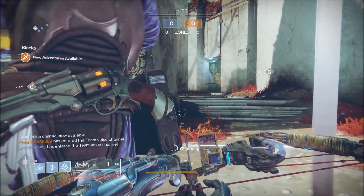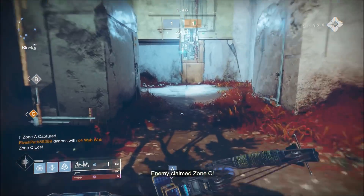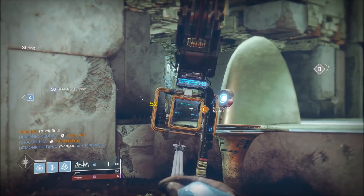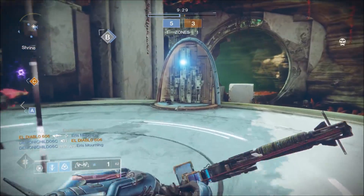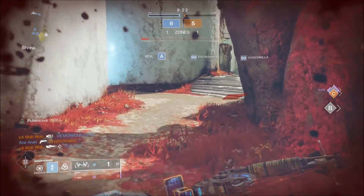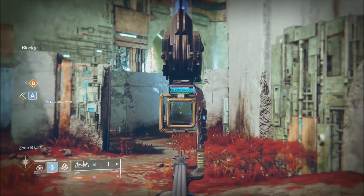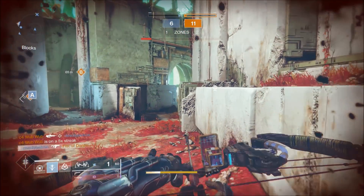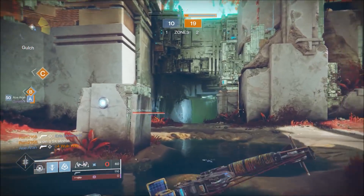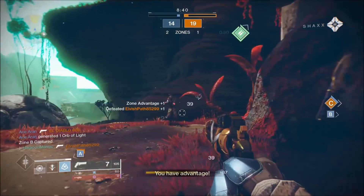Here we go, we got Control on Endless Vale with the Trinity Ghoul. I would really love to get a headshot kill and then do some work with this Lightning Rod. Not sure if we'll be able to, but oh we got a headshot dink - but not a kill. Somebody's got to be coming this way - there he is. Freaking Titans and their special moves. I have started leveling my Titan just to mix things up, getting tired of playing the Hunter. Oh, we got the assist!